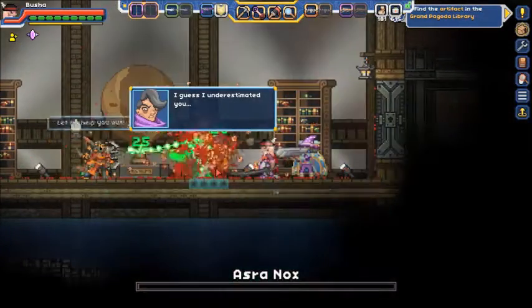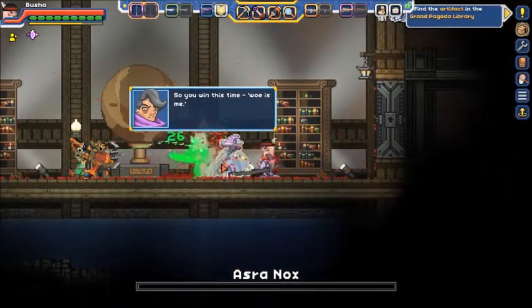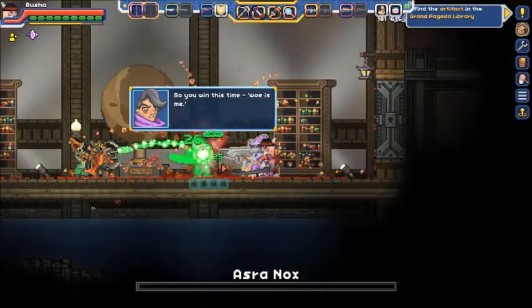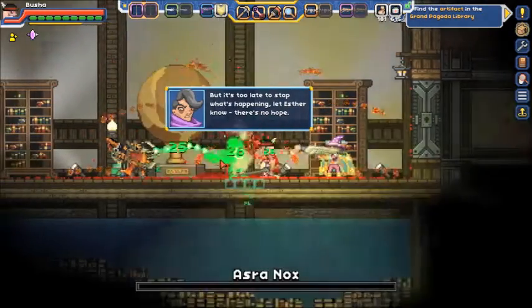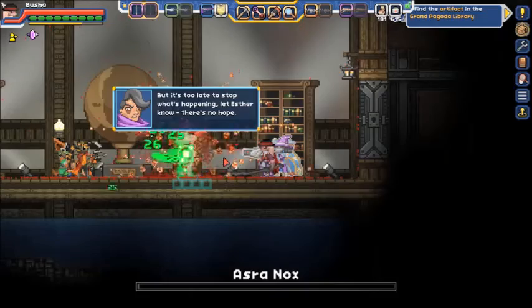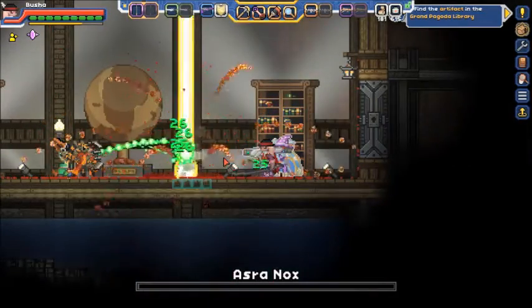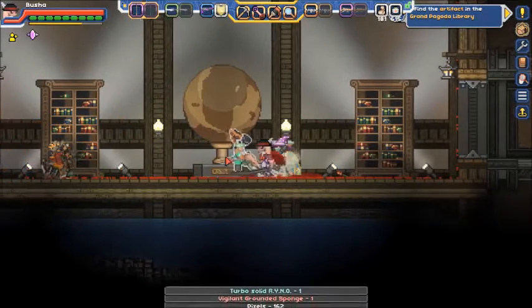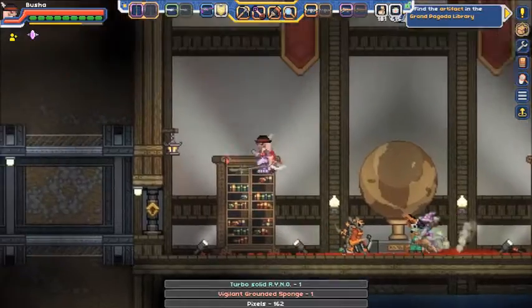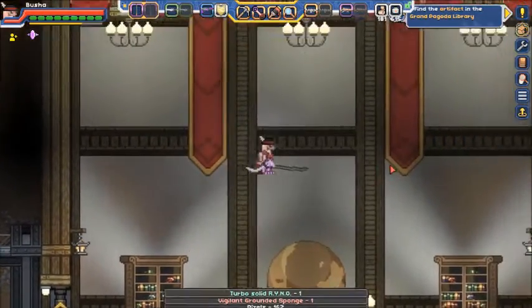I hate this phase. I guess I underestimated you — you win this time. Woe is me. Let's try to stop what's happening — there's no hope. Turbo solid rhino vigilant ground sponge and pixels, and of course more shields.